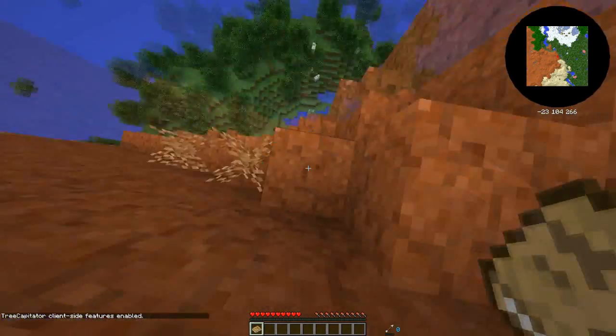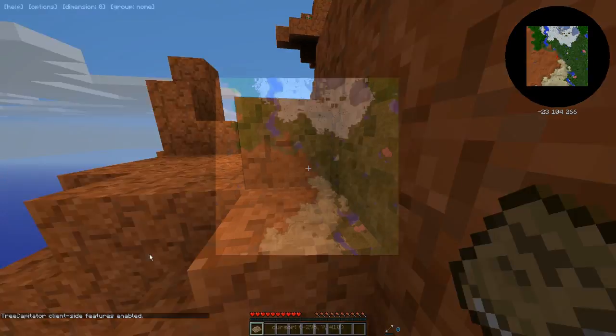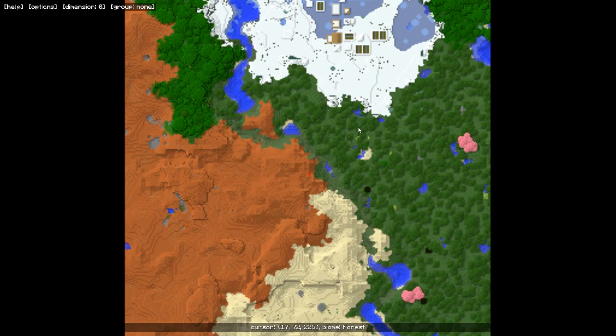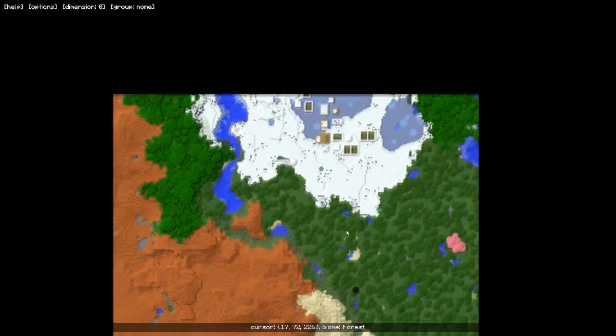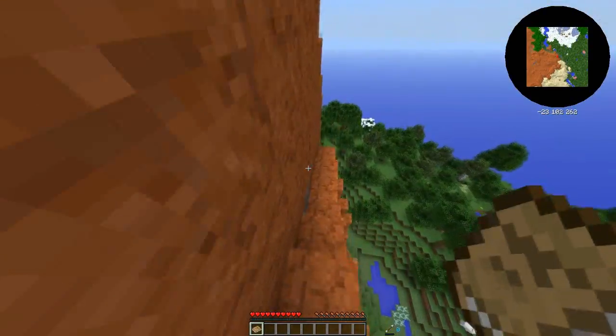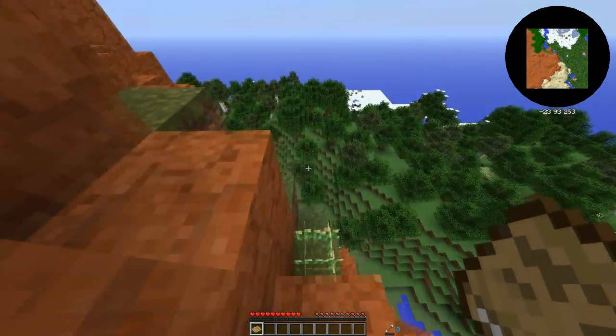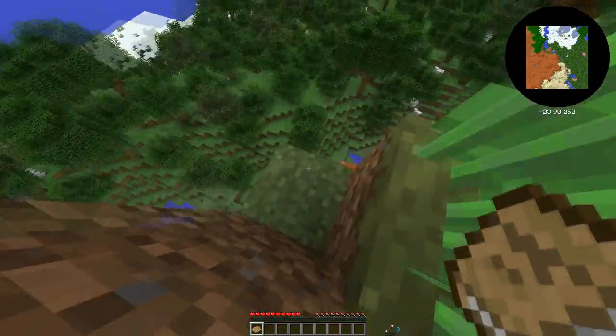Rightio, not the best place to bloody spawn. What have we got here on the map over here? Nothing too exciting — we might go over to this snow biome over here and camp out in one of these houses.